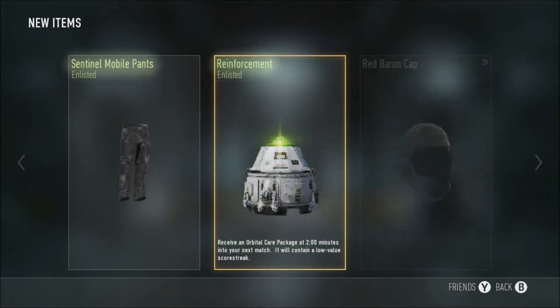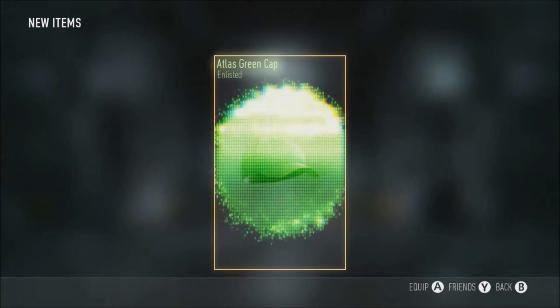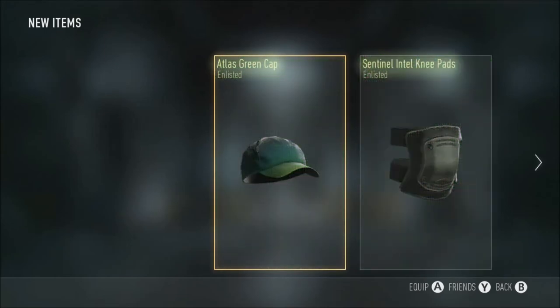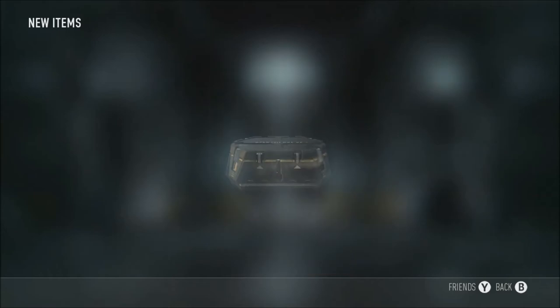Mobile pants reinforcement, two enlisted gears in one, and an orbital care package - no singular supply drop. Out of the screen: cab, cinnamon, e-pads, and that was it. Normally if I do get an elite it's the first thing that pops out, but from now on I think I'm going singular supply drop.